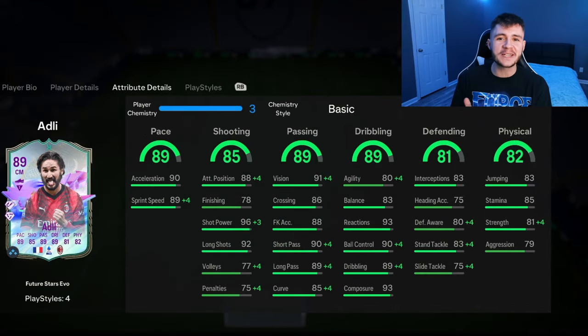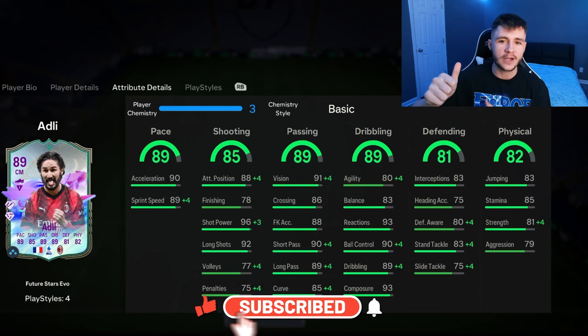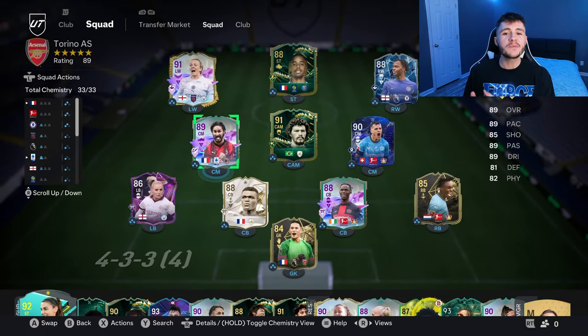As always, if you guys enjoy these FC24 player reviews, go ahead and leave a like on today's video and also consider subscribing to the channel if you are new — it would be greatly appreciated. This is the team we're going to be using in Fut Champions to test out the new Adli card. We're going to be playing him at the center mid position in the 4-3-2-1 formation. So without further ado, let's jump into game number one and see how good this card really is.